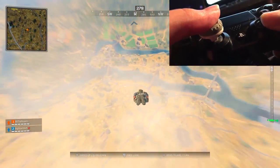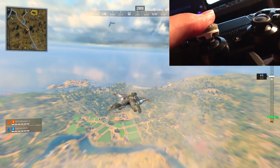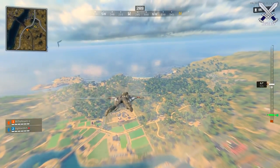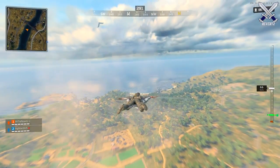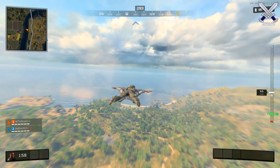So first off you obviously want to pick a location where you want to land. In the first clip here I decided on going to the construction site, which is pretty far but it's known to have some really good loot and you can also get a lot of kills because people tend to land there for that same reason.